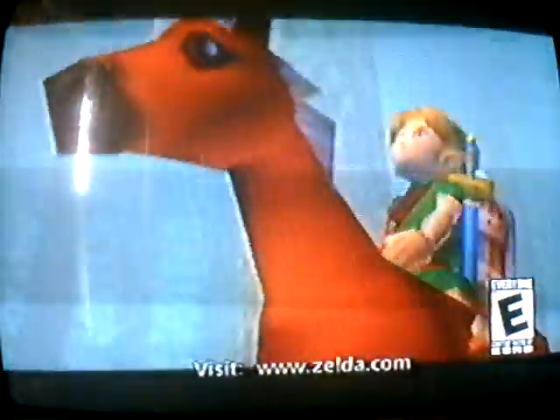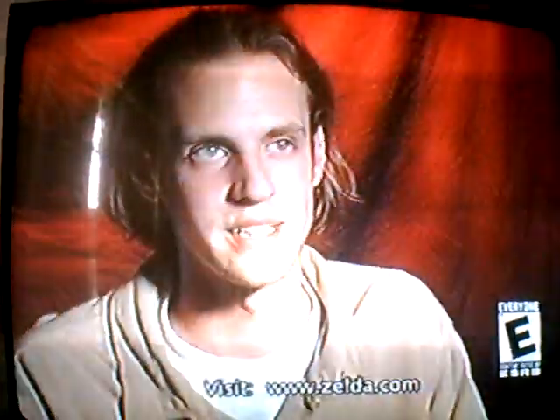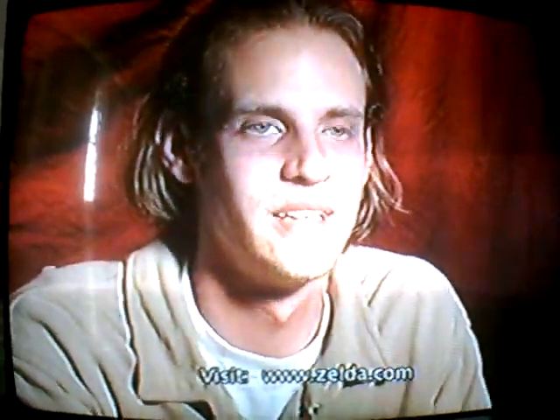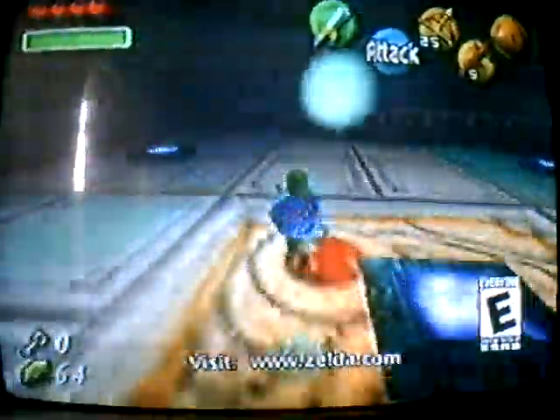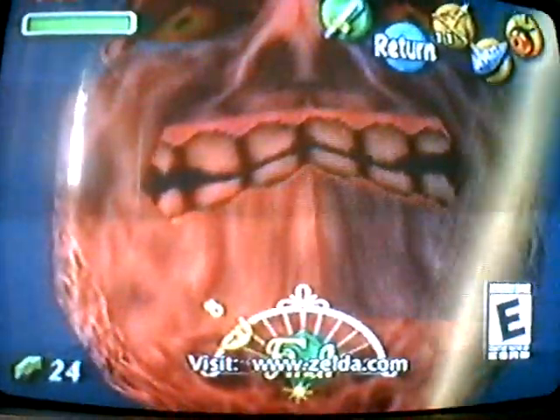When you first start the game, you're riding through the forest on horseback, and then you come across a Skull Kid — your horse rears and you fall off. When you're knocked out, the kid comes up and takes your ocarina, and he also steals your horse, and that's kind of what starts it off. You've got 72 hours to save the Earth. Link has to unravel the mystery of Majora's Mask within 72 hours, or else the moon will crash into the Earth. If you can't solve the mystery within 72 hours, game over.